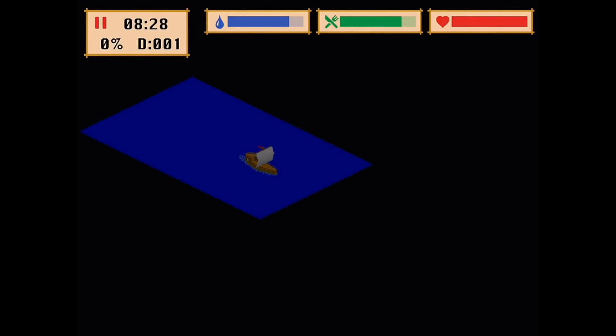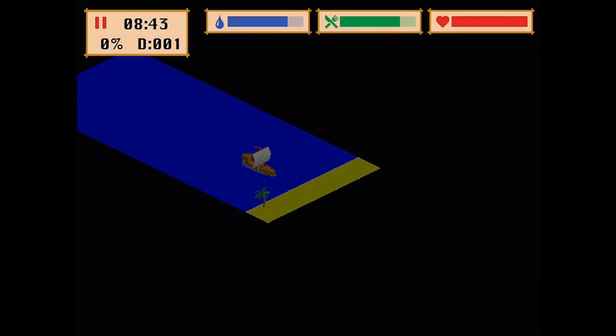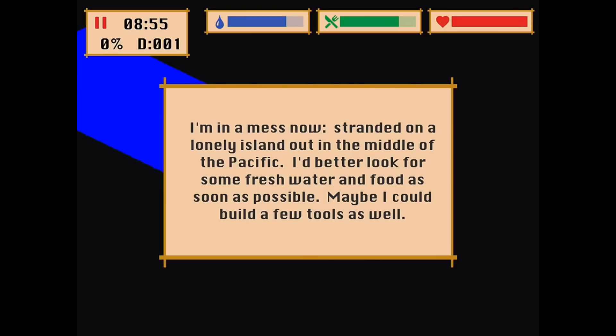It's a very stormy night. Oh god, what is that? No! My ship. My beautiful ship. I'm in a mess now. Stranded on a lonely island out in the middle of the Pacific. I better look for some fresh water and some food as soon as possible. Maybe I could build a few tools as well.